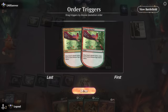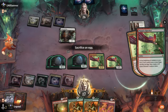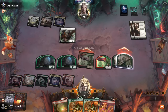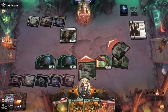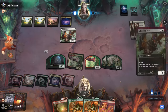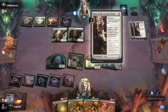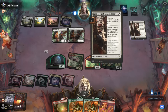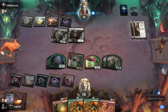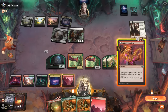One of the token copies will be a 1/1. Future dinosaurs will have haste. Opponent tries to gain some life — if they can solve the Case they can start getting creatures back from the graveyard. Let's cast the Lattice — I don't think we need Brotherhood's End anymore.